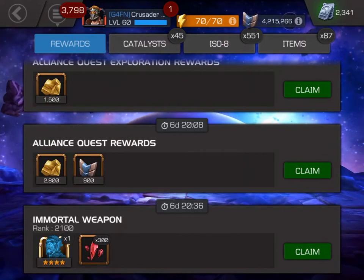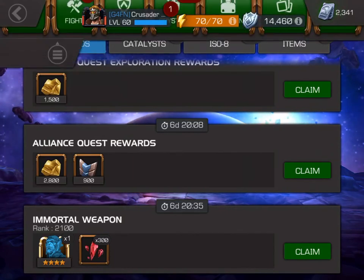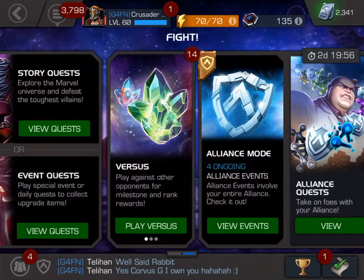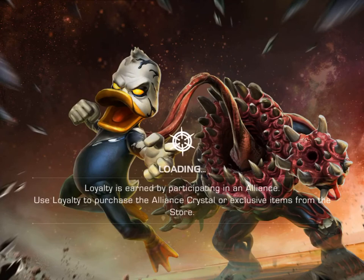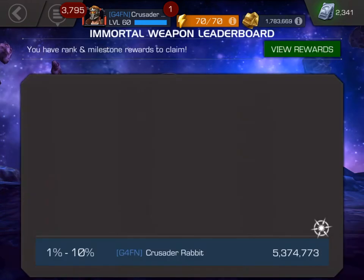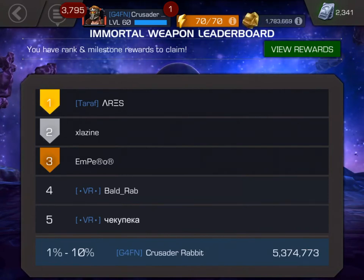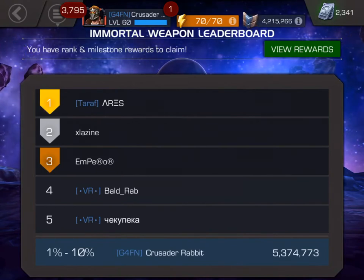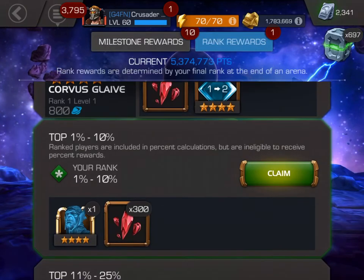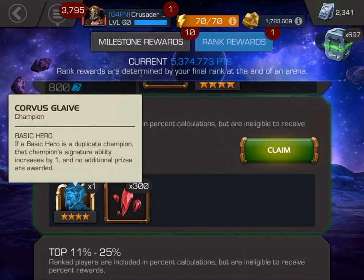But yeah, so let's go ahead. Now that we know our ranking, why don't we go ahead and jump into arenas. Let's go into versus arena, and then let's go to completed arenas. And there he is right there, our four-star Corvus Glaive. I was in the 1 to 10%. So if we go back out and go into claim and go into rank rewards, you can see that we didn't make the top 1 to 50, but we did make the top 1 to 10%, and we did win a four-star Corvus Glaive.